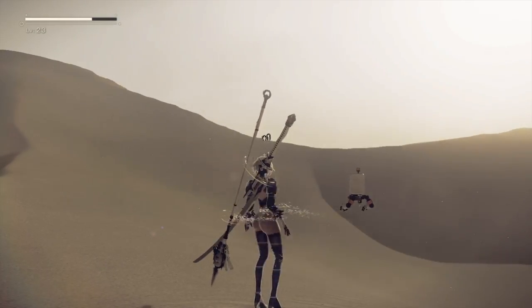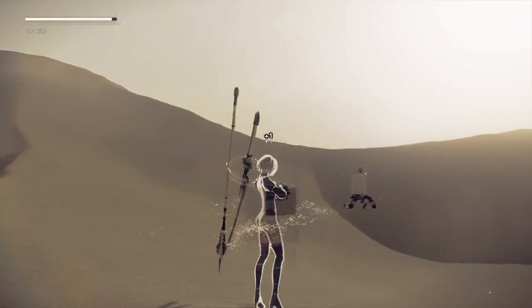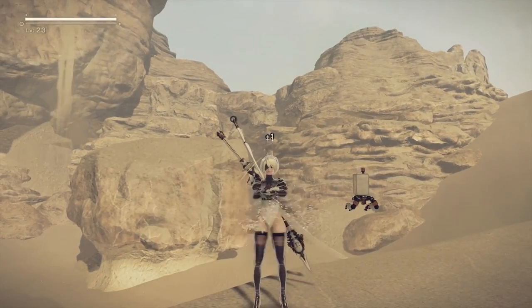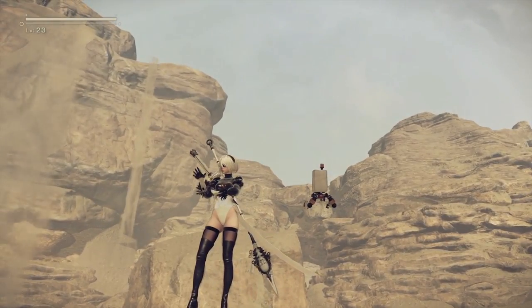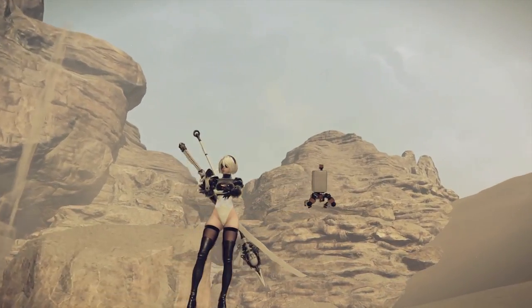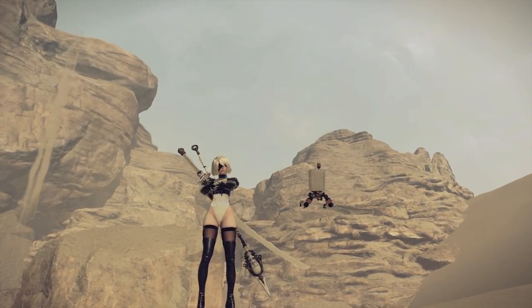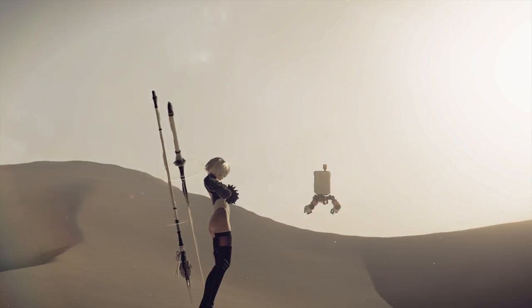Yeah, like I said, you can take 2B's skirt off and just play the game without her skirt for a while. And you can get her skirt back on — there's a fast travel system in this game where every time you fast travel to another location, she respawns and her skirt reappears. So if you ever want to get her skirt back on, that's the way to do it.